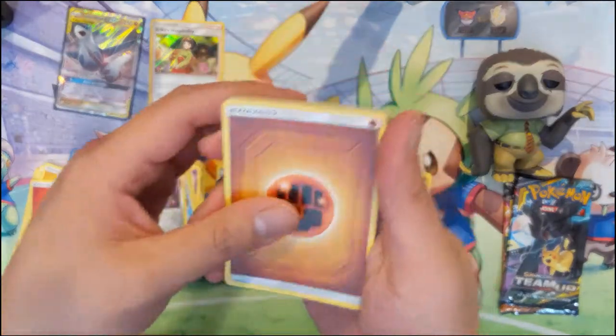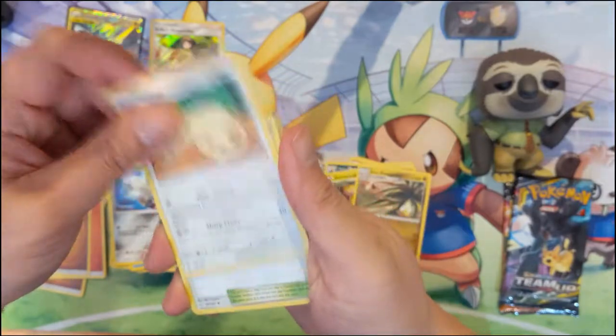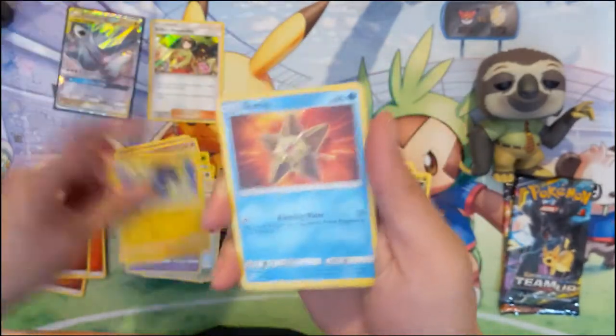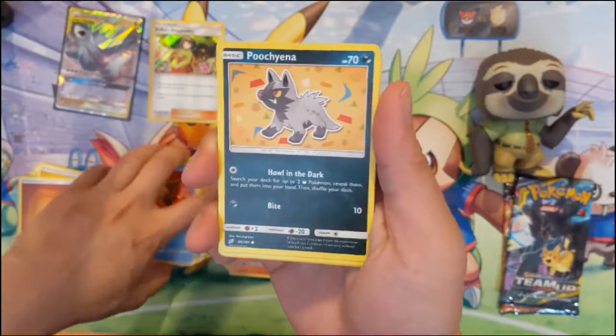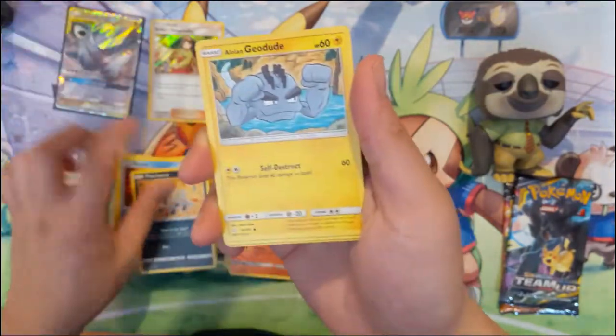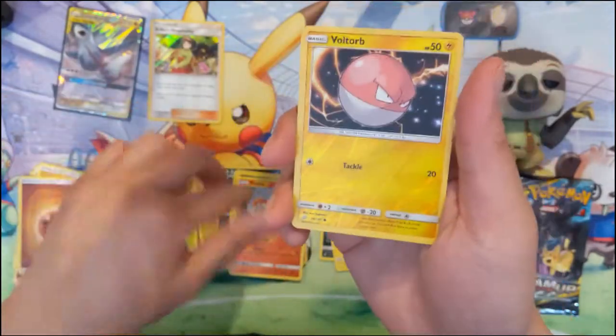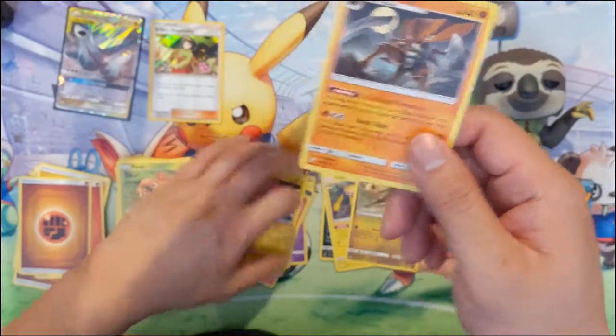Holo supporters always throw me off, but I guess it does make them harder to obtain. Next pack: Poochyena — I do like the Mighty Anna card — Alolan Geodude, Paras, Voltorb reverse. We got Electrode earlier, and a Kabutops.